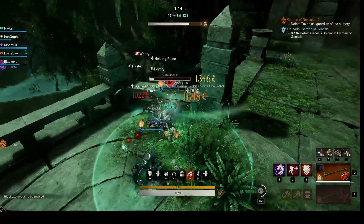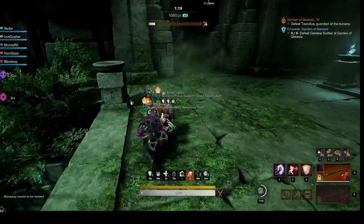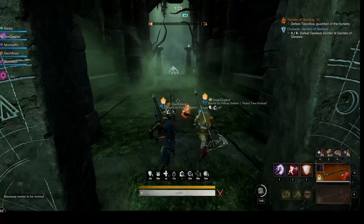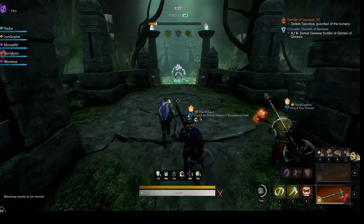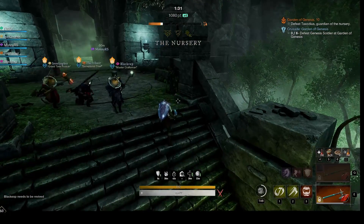As soon as the seed is harvested, the door will open. Ideally the group can just go start the fight with Taxidus and the seed miner joins in when they get there. But if they have drawn aggro while getting the seed, you can either wait just inside the doorway and kill the mobs there, or bring them to the boss and burn them down together.